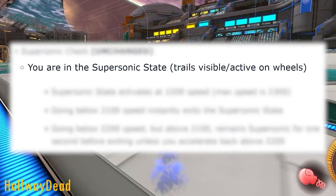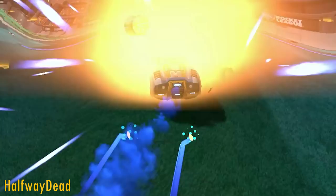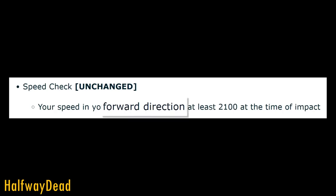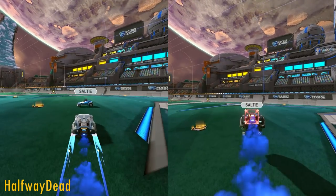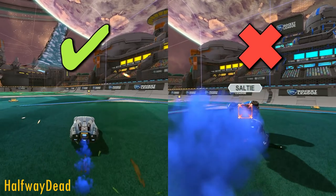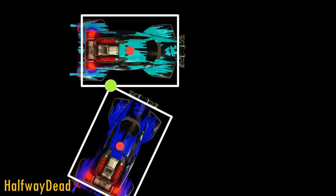The first part is unchanged — you must be supersonic and moving in the forward direction. Next is the forward hit check, which was that red cone from the old diagram. Its size has been slightly reduced from 45 degrees to 40 degrees.